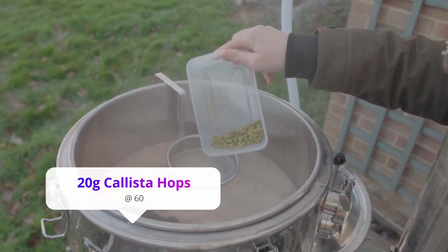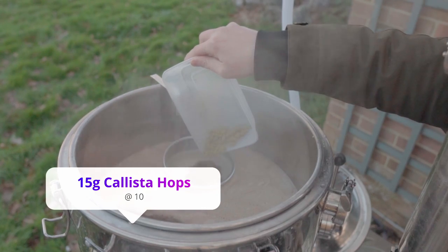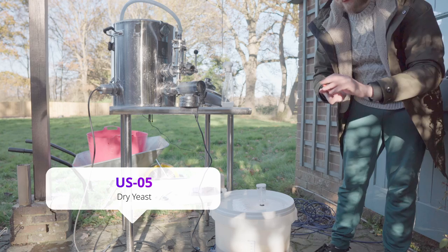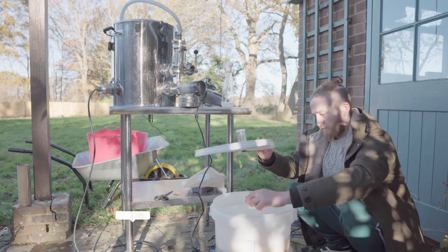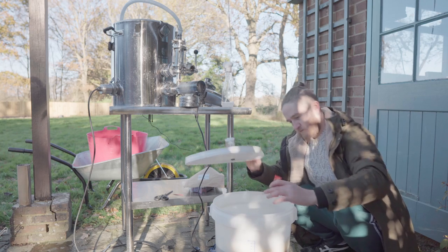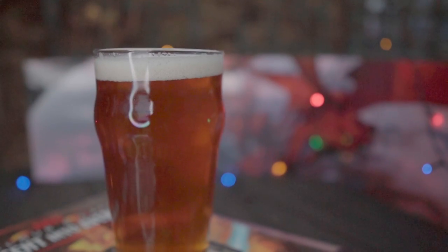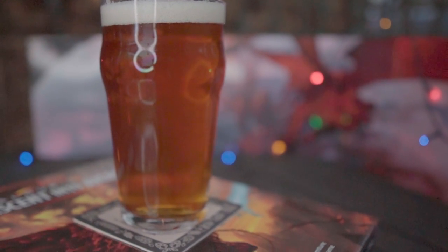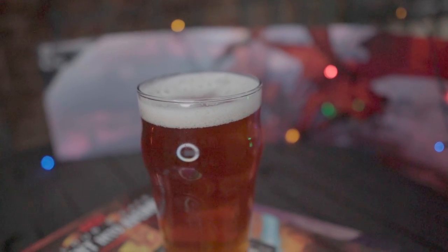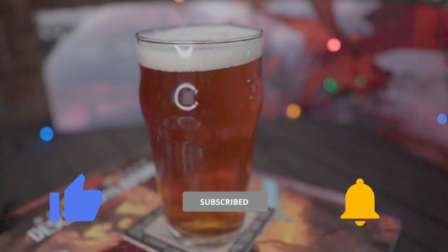Use about 20 grams at 60 minutes into the boil, and 15 grams at 10 minutes left of the boil. This is for a 5-gallon batch. Use US05 yeast, which comes dry, so you don't need to worry about starters or anything like that. It's a decent yeast that stands up to temperature fluctuations. Aim for about 20 degrees, and you should be done in a week or two — mine took around a week for a 5-gallon batch. The result is a gorgeous beer with a beautiful, wonderful color and something that you'll really love.